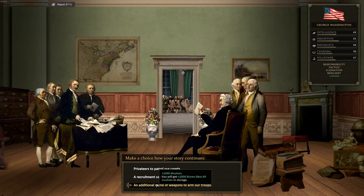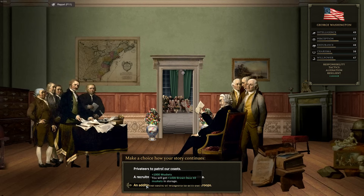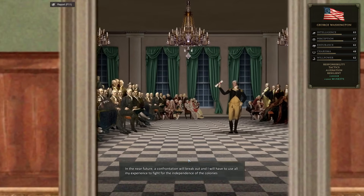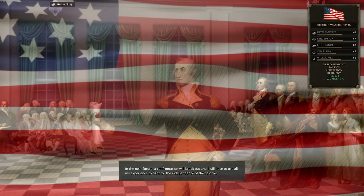You get one infantry unit — a proper fusilier unit, not militia — which is great. You also get some really good guns: Brown Besses. In this playthrough I'm going to neglect the naval stuff early and try to take Boston quickly. That generally triggers British invasions, but if we can take it and get tax revenue, it'll be worth it. I'm going with the Brown Besses.